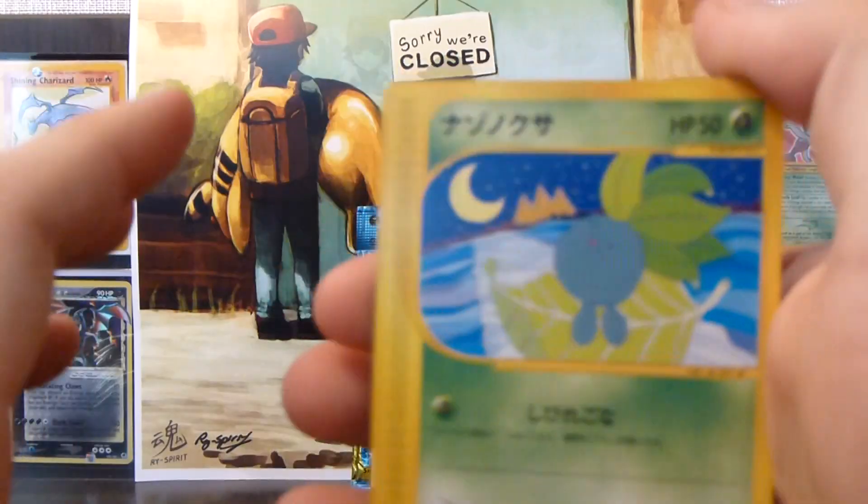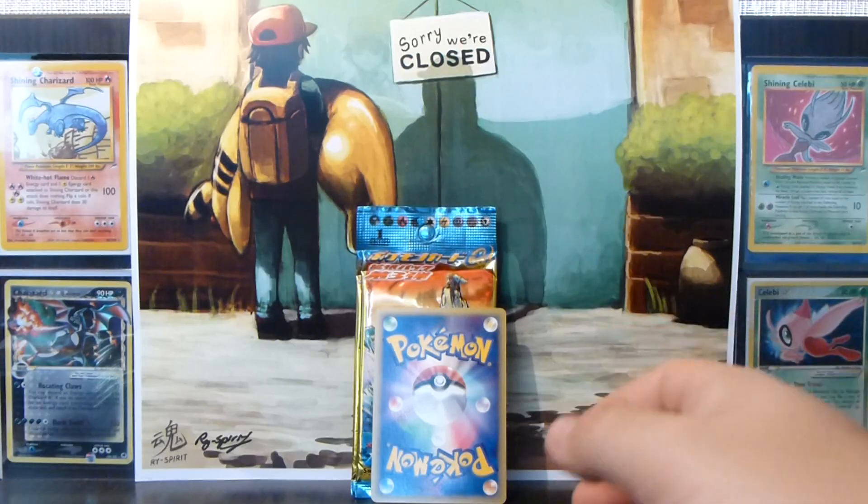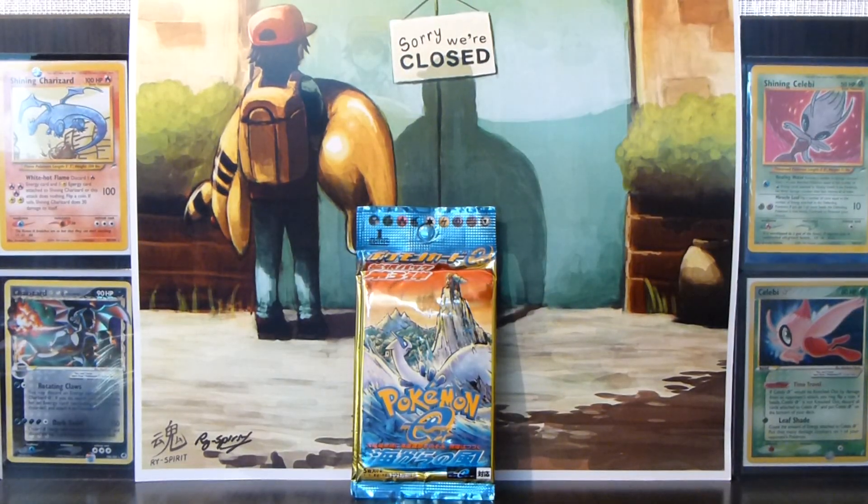Alright, so we have an Oddish, Ponyta, Larvita, and a Primeape. And the rare is a Blossom rare. Not a card I needed, but still pretty cool.